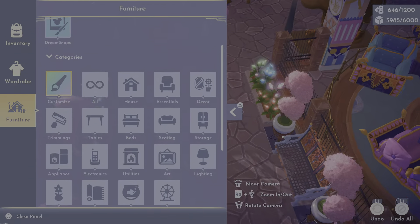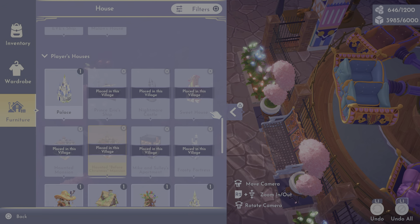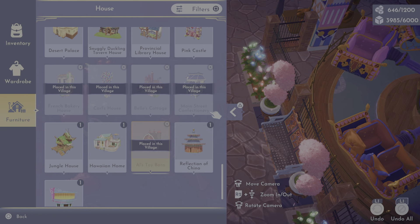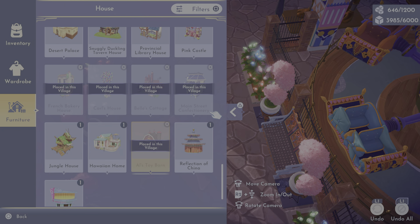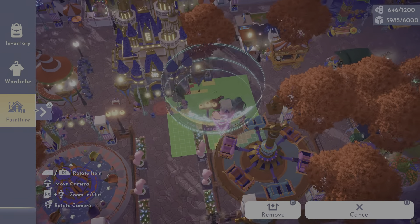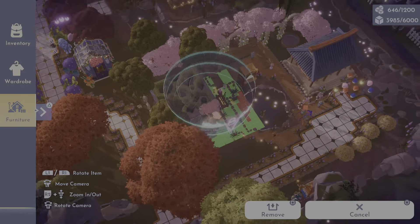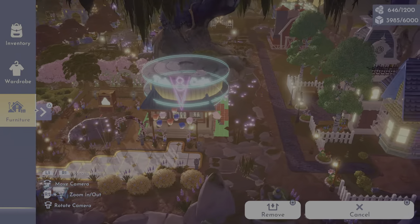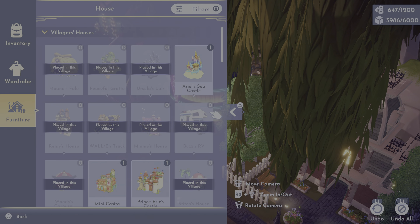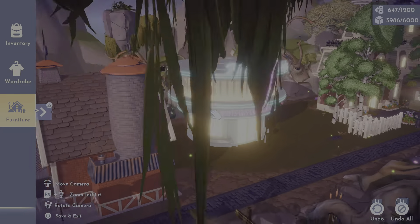Let's take a look at the new house skin from last week — it is huge. All these houses have been extremely large lately. I just love the V8 Cafe one. I'll eventually build an area for it — I may have to put an eternity isle on it because my valley is getting full — but look how stinking cute that looks!